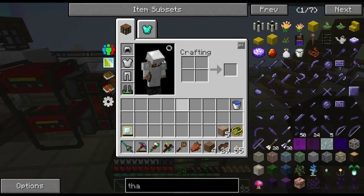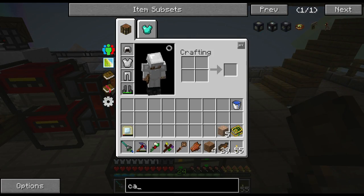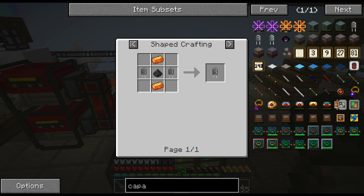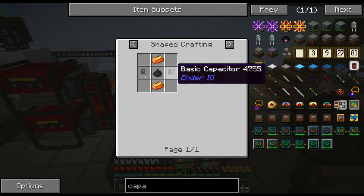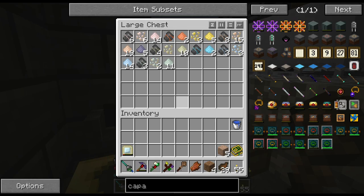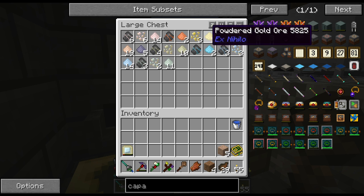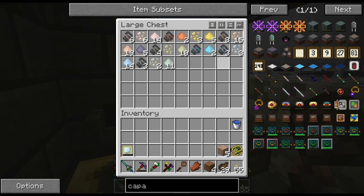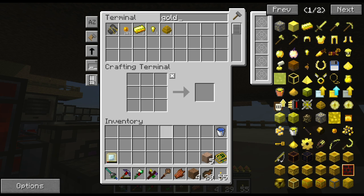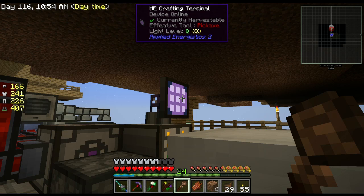We're going down into the workshop to make some stuff. There's the capacitor — these are the upgrades. The original starts as a basic capacitor, and then if we want to make the upgrade we make two basic capacitors and some energetic alloy. The base capacitor needs two pieces of copper, four gold nuggets, and two redstone. I don't seem to have any gold nuggets but I have two ingots — I'll use the gold coins because they worked before.